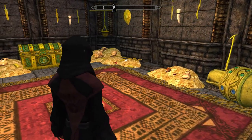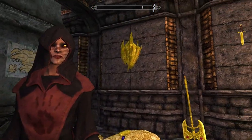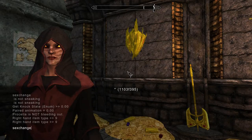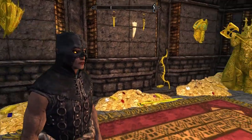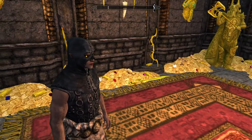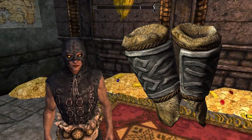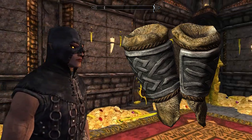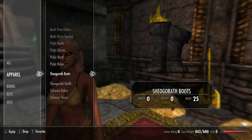For the next set we have the Reaper's set: the Reaper's hood and the Reaper's robes. On a female character it looks like the Shrouded set, whereas on a male character you can see the actual skin — very cool, kind of creepy. There are also Reaper's braces, but those are an armor piece and also unobtainable. You can click the link on screen to skip to where I cover the Braces in my Skyrim unobtainable armors and weapons video.